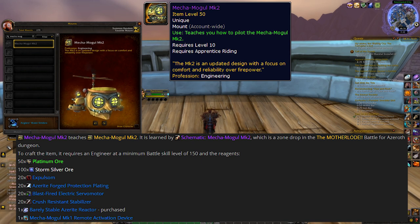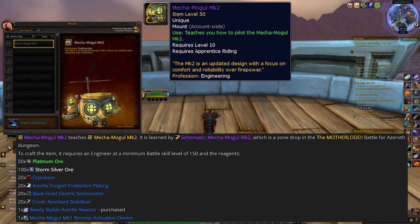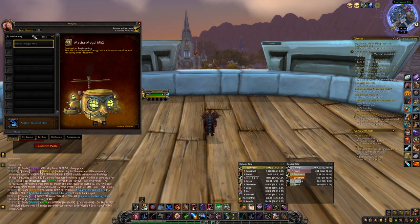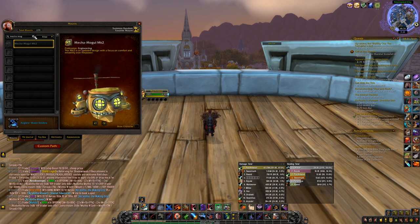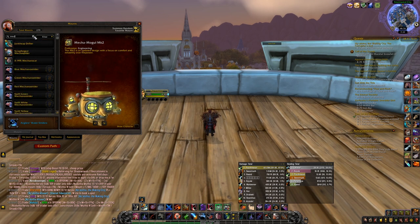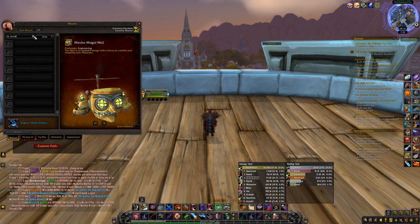These materials include Azerite Forged Protection Plating, Blast Fired Electric Servo Motors, and Crush Resistance Stabilizers — which drop from the trash mobs inside the dungeon — and also the Mecha Mogul MK1 Remote Activation Device, which drops from the last boss. That last item is where you actually need the higher Engineering skill to be able to loot it. This mount could be even easier to acquire in later expansions, as in Shadowlands you will likely be able to solo the Motherload dungeon on Mythic difficulty, making it faster to acquire the materials.